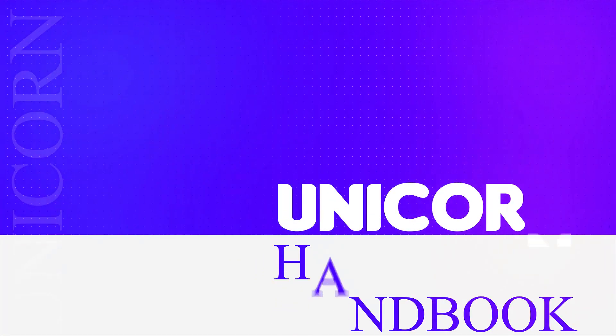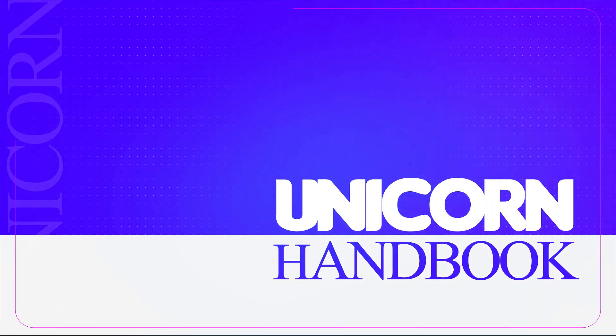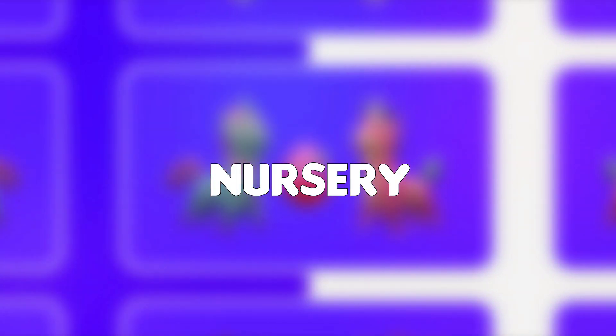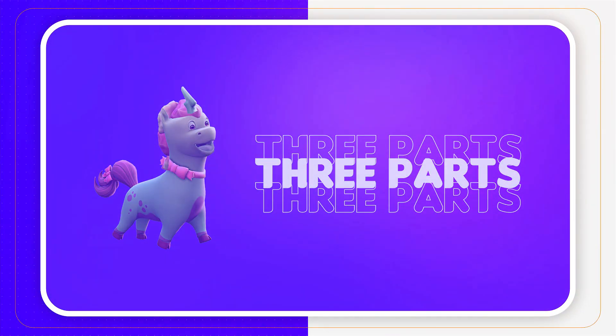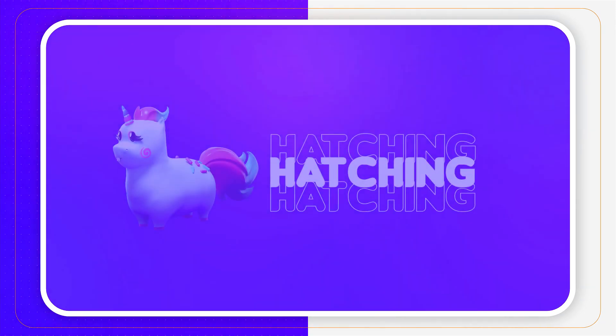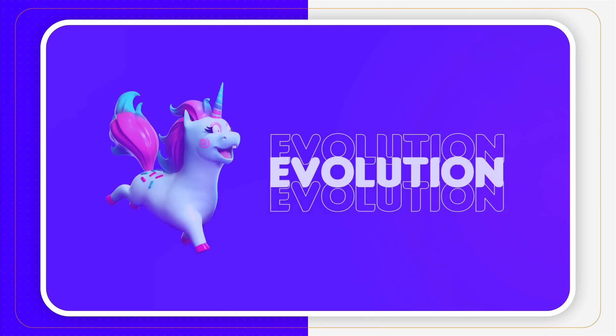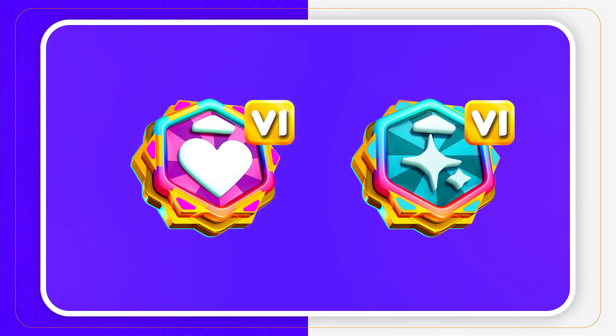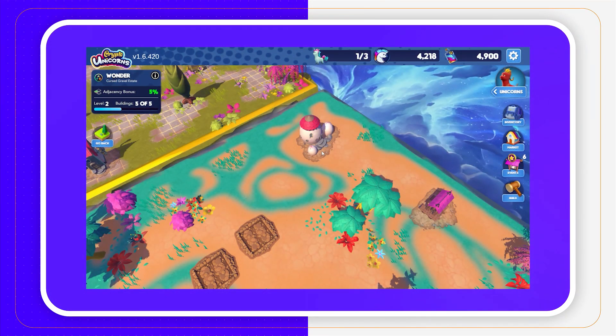Hey there, Unicorn Fam! We're back for another Unicorn Handbook episode game guide. Today we'll be diving into the nursery. We'll divide the nursery guide into three parts: the first part will be about breeding, the second will be about hatching, and the last part will be about evolution and the potential of improving outcomes with the help of boosters. Let's get to the first part, which is breeding.